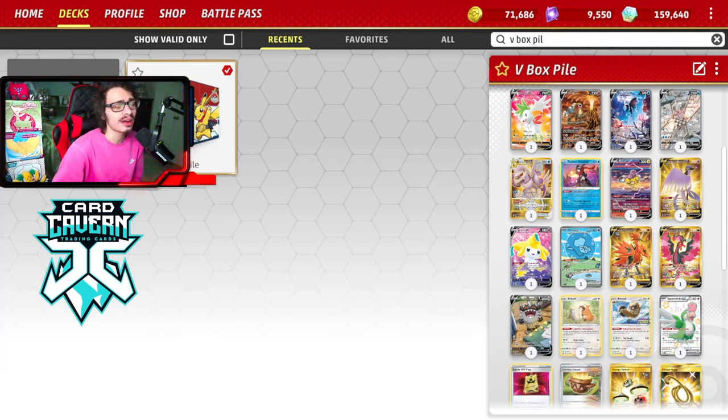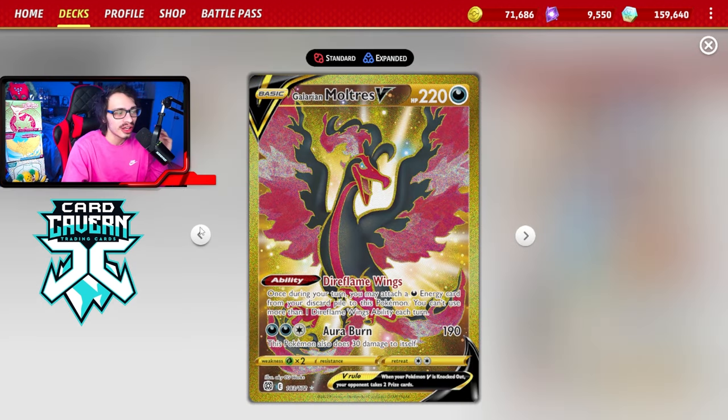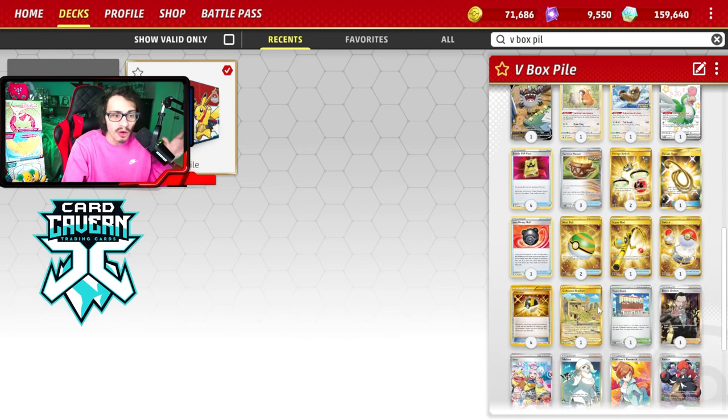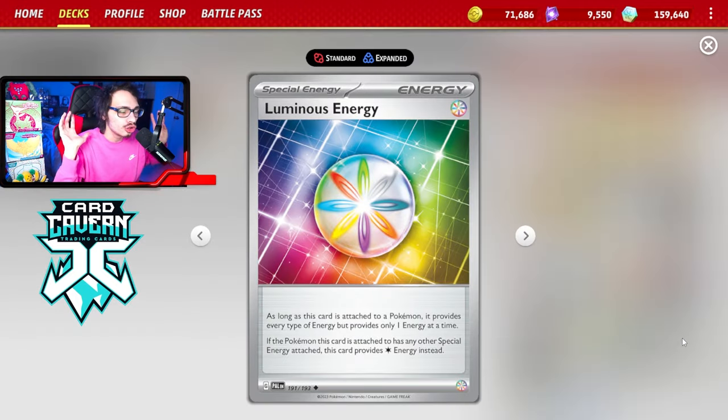Welcome back everybody. Today I wanted to try a deck that plays all three Galarian birds - Galarian Moltres V, Galarian Zapdos V, and Galarian Articuno V in a single deck. It's basically a V-box pile deck. It plays all different types of attackers that revolve around using the special energy Luminous Energy, which provides a rainbow energy effect but can only be the sole special energy on that Pokémon.